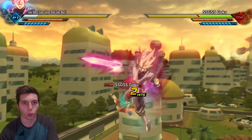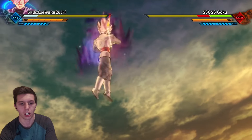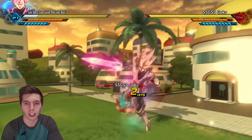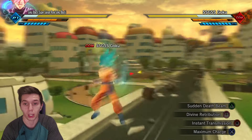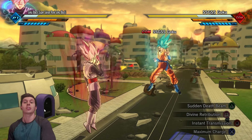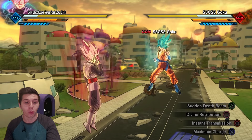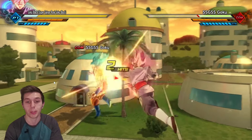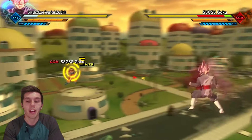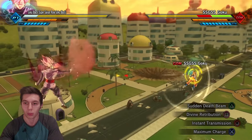This is Super Saiyan Rosé Goku Black. The moves look really good — I gotta give Xenoverse 2 props. This is very interesting: Goku Black actually has access to Instant Transmission. I don't know if they'll give him Instant Transmission in Breakers, but that would be crazy — this would be the first Raider able to keep up with Survivors using their own forms of Instant Transmission.